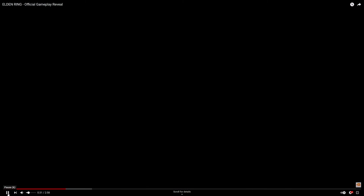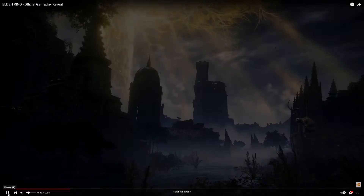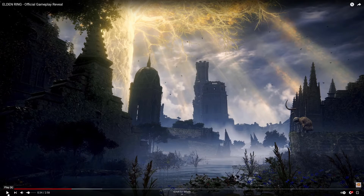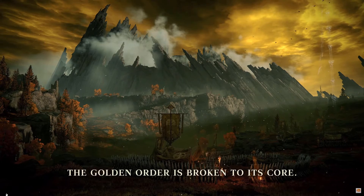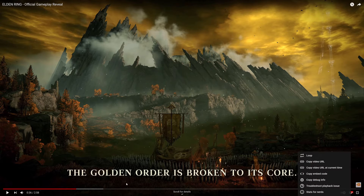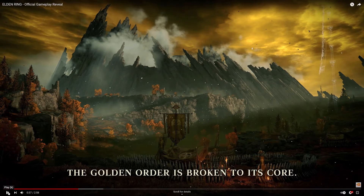Guided by grace once lost — there's a better shot of that tree. Here we have a more grounded view of the overworld map, which looks pretty awesome. We have some kind of elder guy on a rooftop in what looks like a sunken area in the midst of a town. The graphics look beautiful. We have some battlements, some soldiers, huge rock walls jutting out, with kind of an autumn background — which is nice.